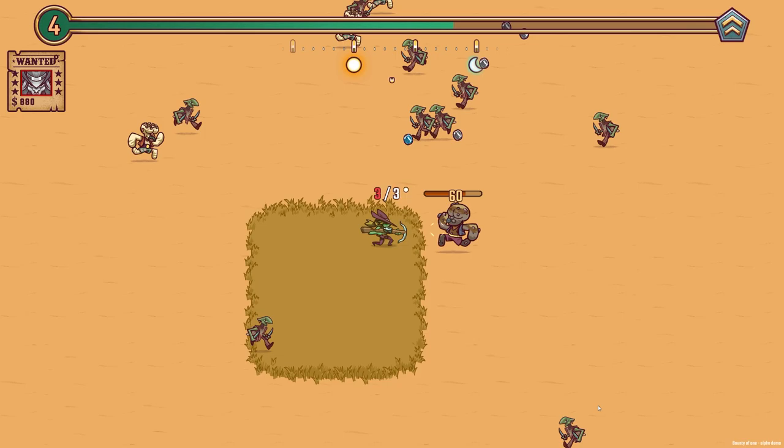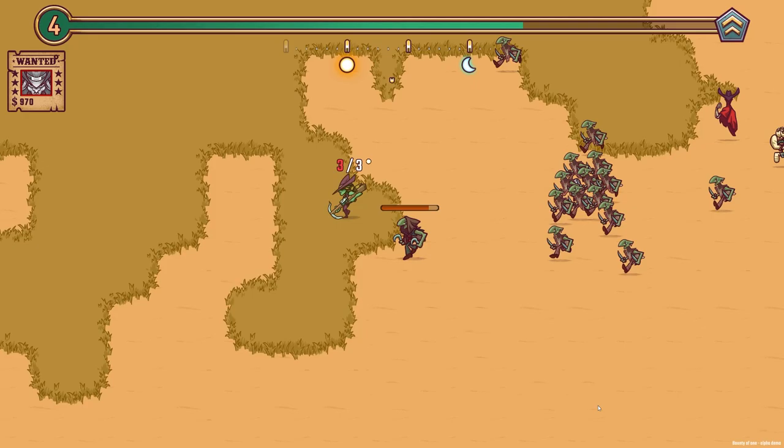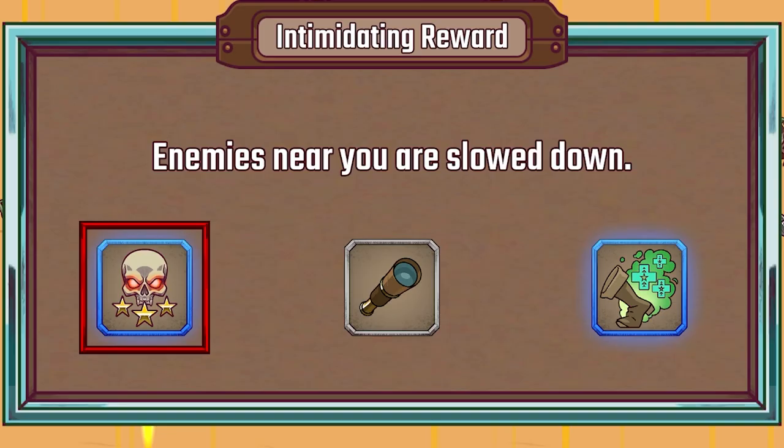This bigger gingerbread dude — if we kill him we get some good stuff. There you go, there's a chest! Unfortunately there's now another boss after us: the fast running man. He is a bit of a pain because we have to stop to shoot, so it's a lot of maneuvering to try and keep him at bay. We got hit, but now he's down. There's a chest — we walk into it and we get some upgrades.